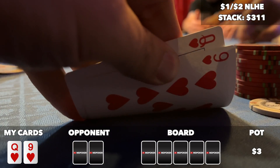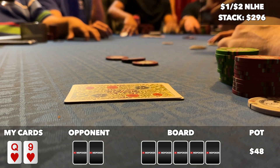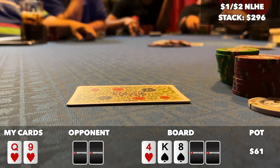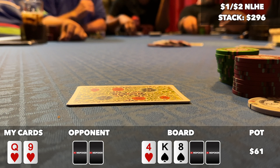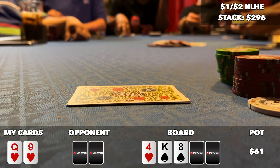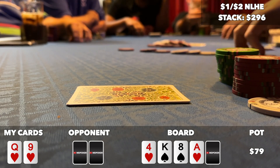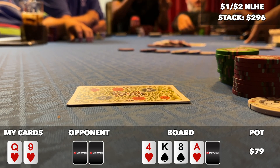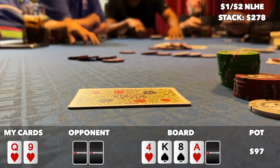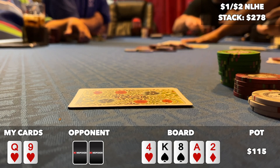In this one I pick up queen-9 suited in middle position. There's a limp from under the gun, I make it 15 to go, and the button, big blind, and under the gun make the call. We go 4 ways to a flop of 4, king, 8 with two spades and action checks to me. I could try and rep ace-king or king-queen, but I'm not super comfortable betting into 3 other players with queen high. I check and the button checks as well. Still 4 ways to the turn which comes the ace of hearts, giving me a flush draw. Action checks to under the gun who bets 18 bucks. This card is great for my range and improves my hand, so I think the best play is probably to raise and put pressure on my opponent, but I decide to just call here. The button folds and the big blind comes along.